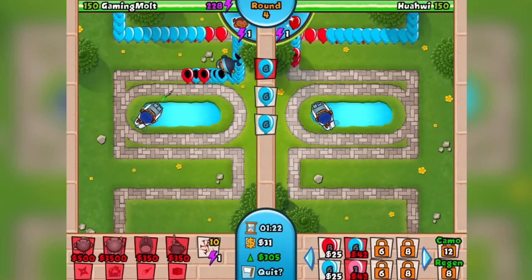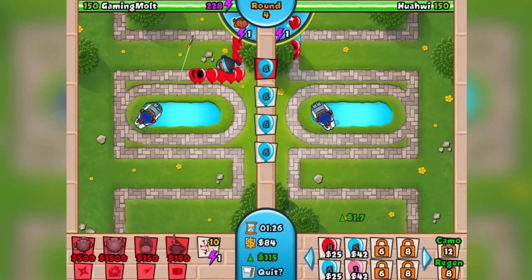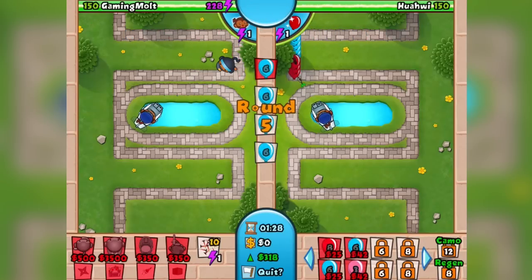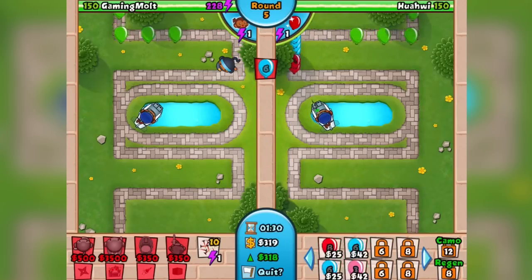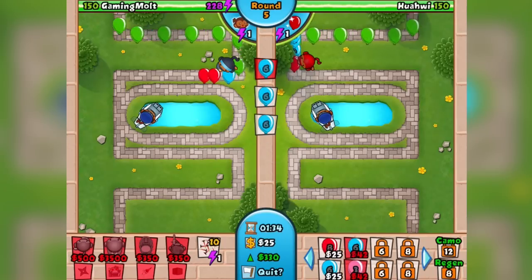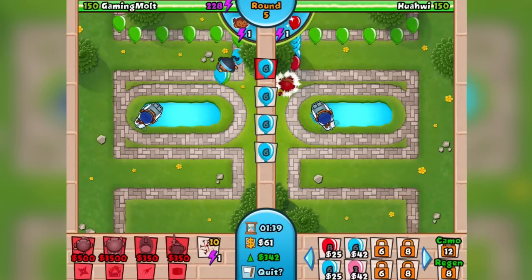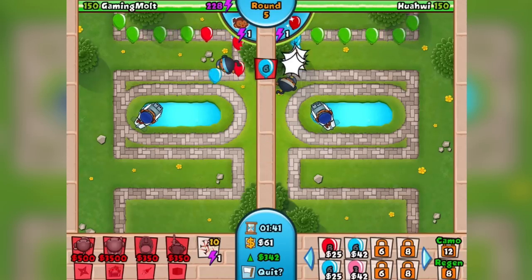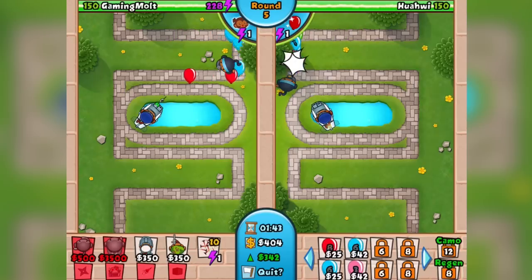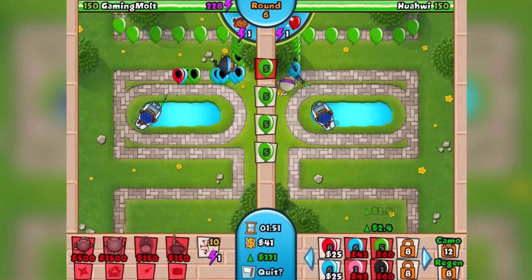Probably the most important thing besides balloon control when it comes to going late game is your eco. Right now me and this guy are just spamming eco, and it's really important to do early on. At the latest, I want to have a thousand eco by round 24 if possible. Now if the other person is rushing, sometimes it's hard because you have to build more towers to defend, so you're not able to spend that money on eco.